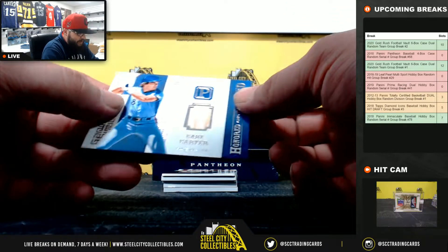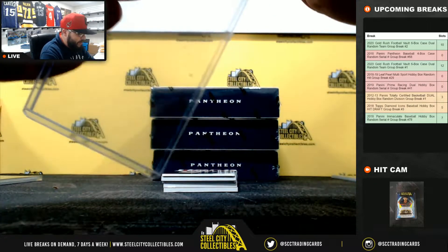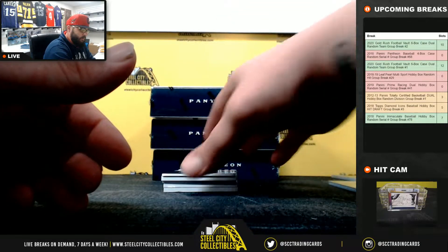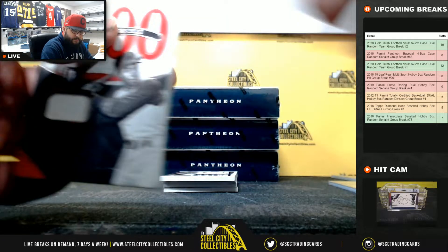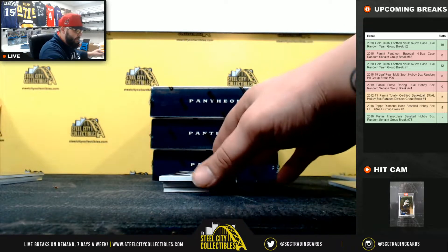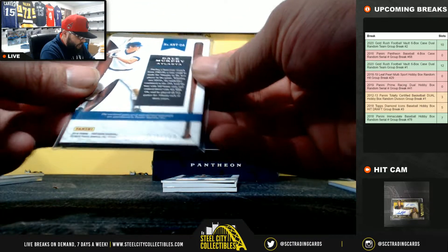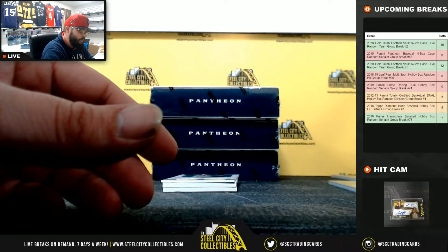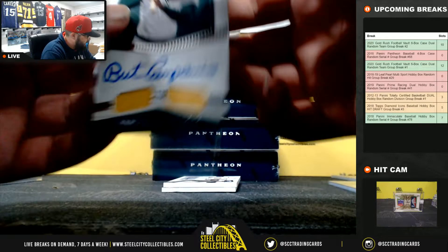Next we got Honored and Privileged Gary Carter bat relic, 19 of 99, going to Michael P. Next we have Frank Robinson Jersey relic, 74 of 99, going to Mark DA - 1500 RBI Club Frank Robinson. Next we have bat relic and auto Dale Murphy, Noble Timber, 20 of 149, going to Miles.